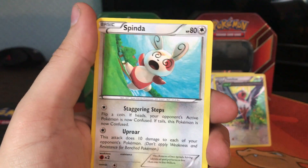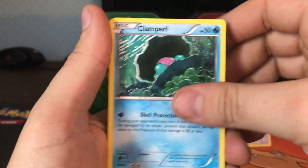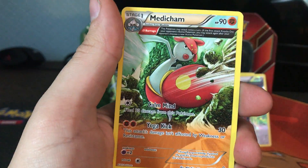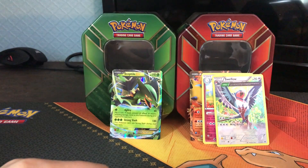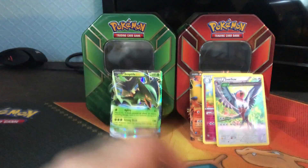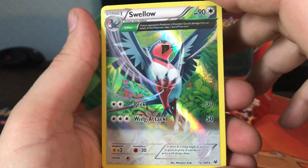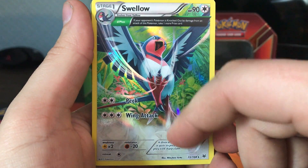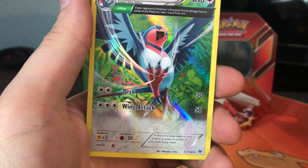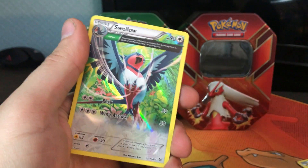Hopefully we can get some sort of EX or full art out of this final pack — that would make these tins worthwhile. Even another holo would be good, that'd be three holos. We got a Solrock, a Clamperl, a reverse Aero Bike, and behind that is another regular rare — Metang. Well, as is life. One of my favorite parts of opening Pokemon cards is that it is random and you never know what you're going to get. Sometimes you get good stuff, sometimes you get bad stuff. Not the greatest opening, but that's all right. We did get that reverse — and I'm not exactly sure what that card type is called, but it is a really cool card. I like how it has the normal artwork at the bottom but then becomes almost a full image.